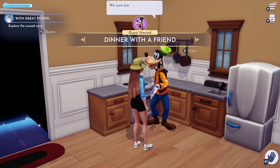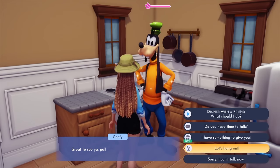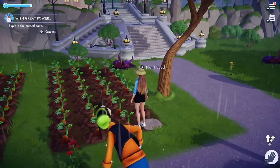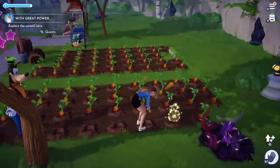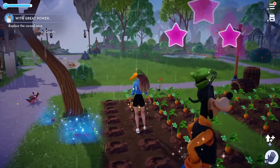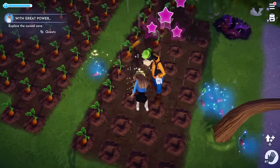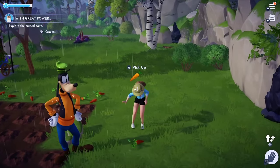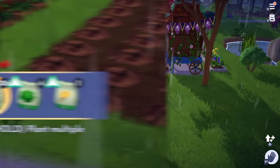My next tip is to always bring a friend — your designated friend for whatever task you're doing. In this case, we're doing gardening, so my designated buddy is Goofy. There are two reasons for this: one, it improves your friendship, as you can see with the pink stars above his head. But two, he also gives you extra carrots or whatever you're gardening, which are the ones popping out to the side in blue. Just as a little extra tip, make sure you pick those up while they're still blue, because once the blue glow goes away, you have to manually pick them up.